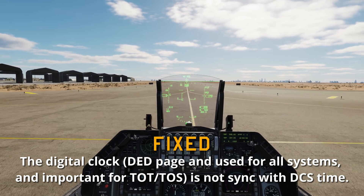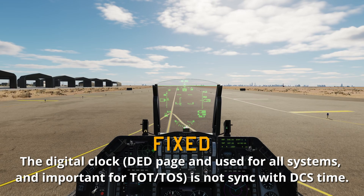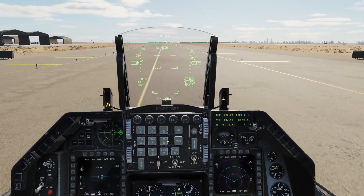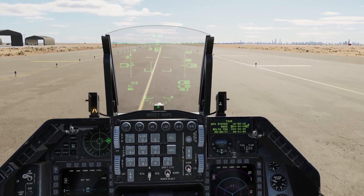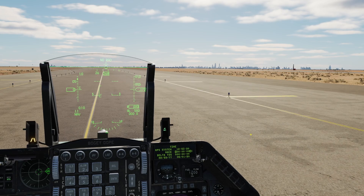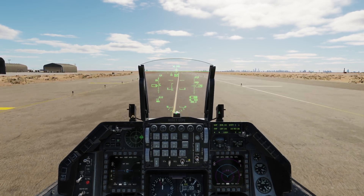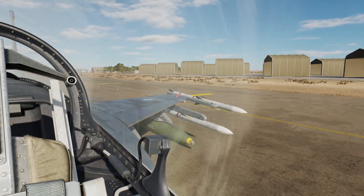The digital clock DED page is now used for all systems and is important for TOT — time on target. The TOT/TOS was not synced with DCS. To check that, just hit number 6 and that will take you to your time page in the DED. We have 12:53:15 here, and we got 16:53 — about 4 hours off in Zulu time for Persian Gulf — so looks like it's now synced up.